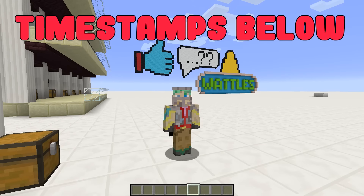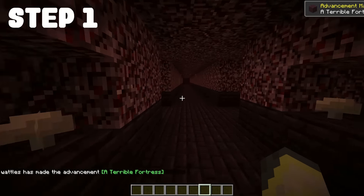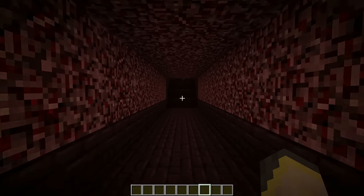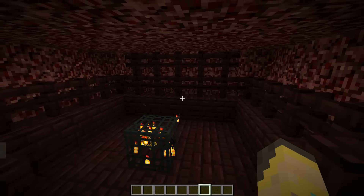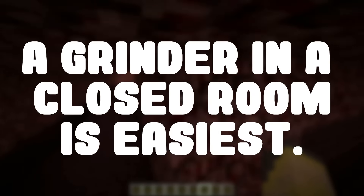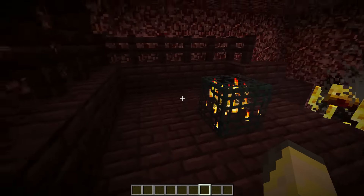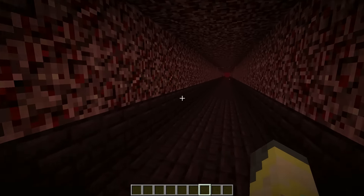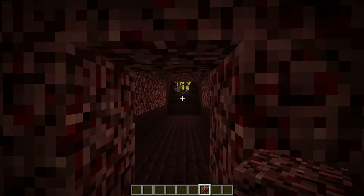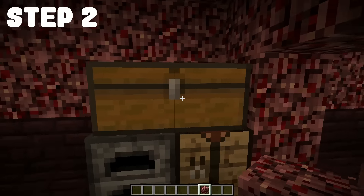For your convenience I'll throw timestamps in the description if you lose your place. Step one, as always with grinder designs, is finding a blaze spawner. We have to go into the nether, into a fort, and find one. I've actually run into one right up here. Ideally you want one in a room like this — they can spawn over a lava ocean and still work, but ideally find one in a room. I recommend setting up a little workstation nearby with a crafting table and furnace, and do a doorway so wither skeletons can't run in on you.